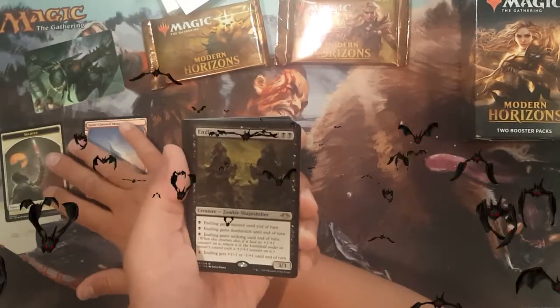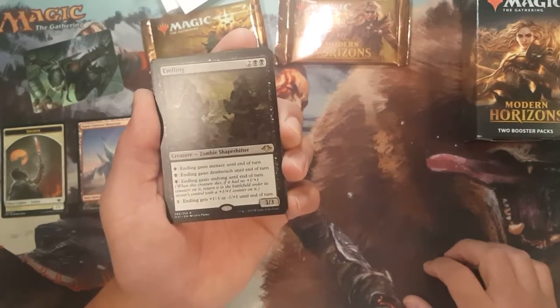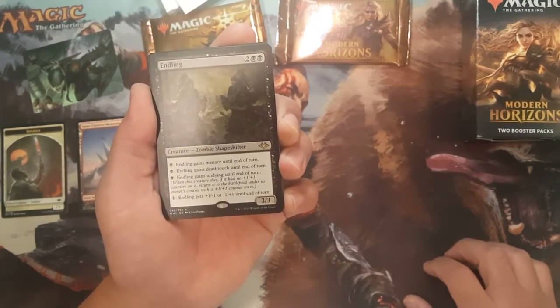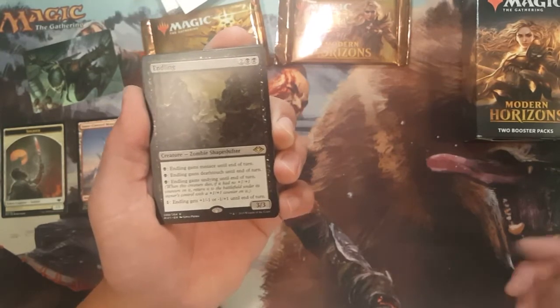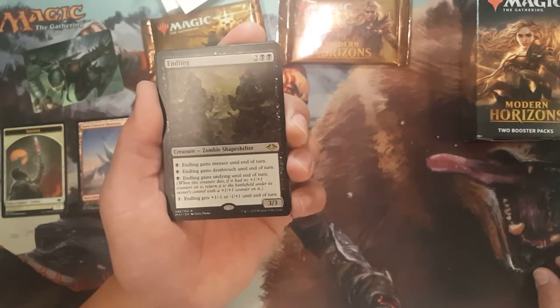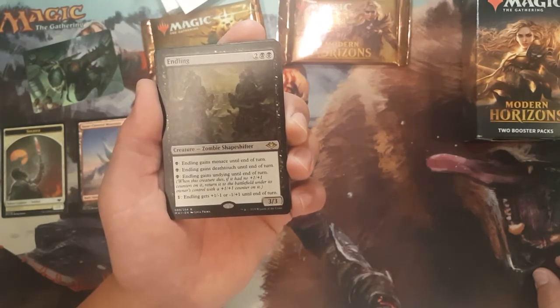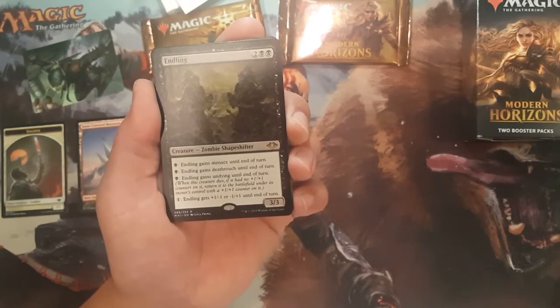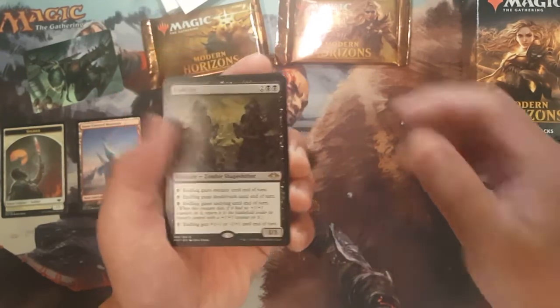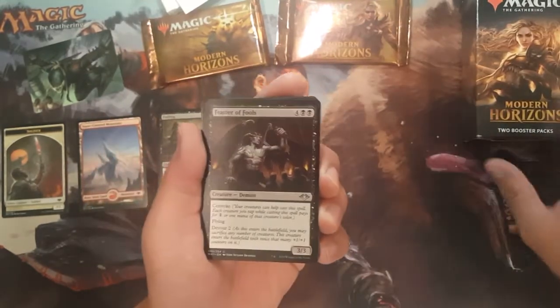We didn't really hit a good one here — Endling. It's two colorless and two black, a 3/3 Zombie Shapeshifter. You can pay one black and Endling gains Menace until end of turn, or pay one black to give it Deathtouch or Undying until end of turn. Or pay one colorless to give it plus one minus one or minus one plus one until end of turn. Not such a great hit, but we'll take it.